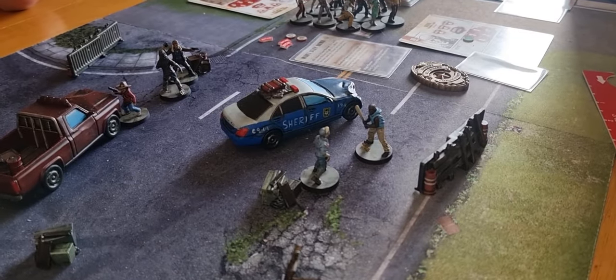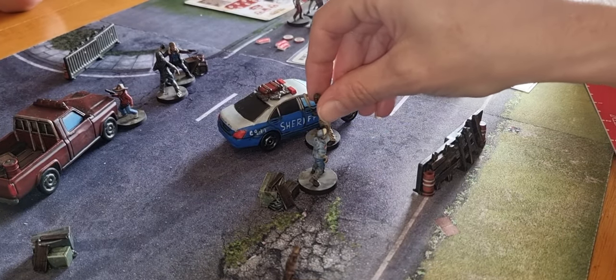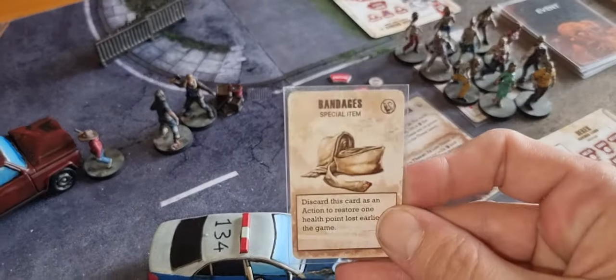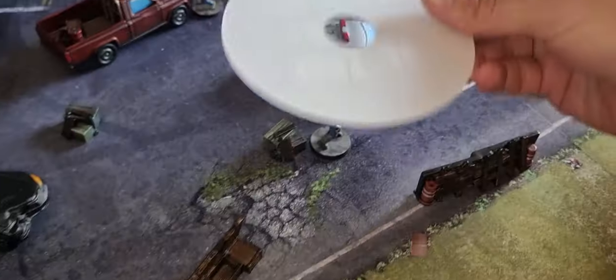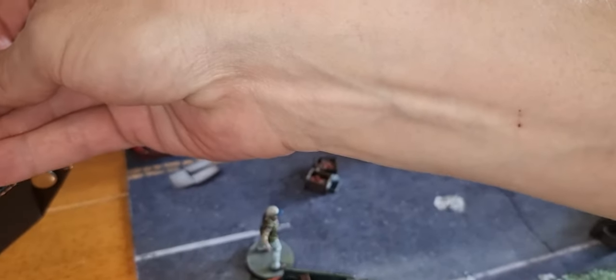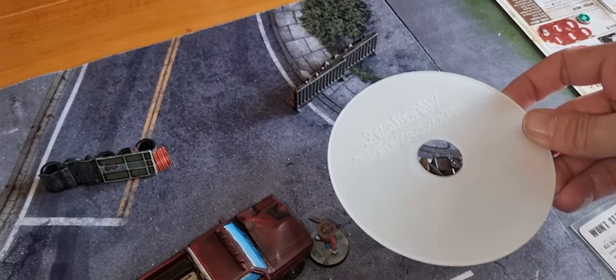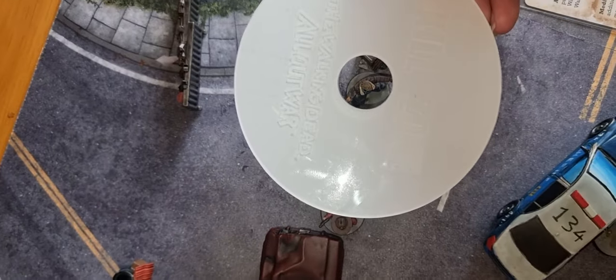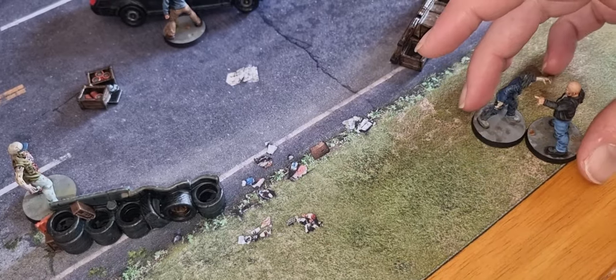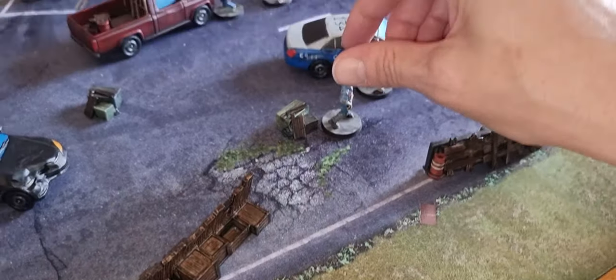Now I activate Patrick — sneaking him into the sheriff car and searching it. We take a supply card and I've got some bandages. Then we have to check Rick's kill zone — Carl is in his kill zone, which gives Rick an extra red dice in melee. That walker goes into Derek, and this walker goes into Patrick.